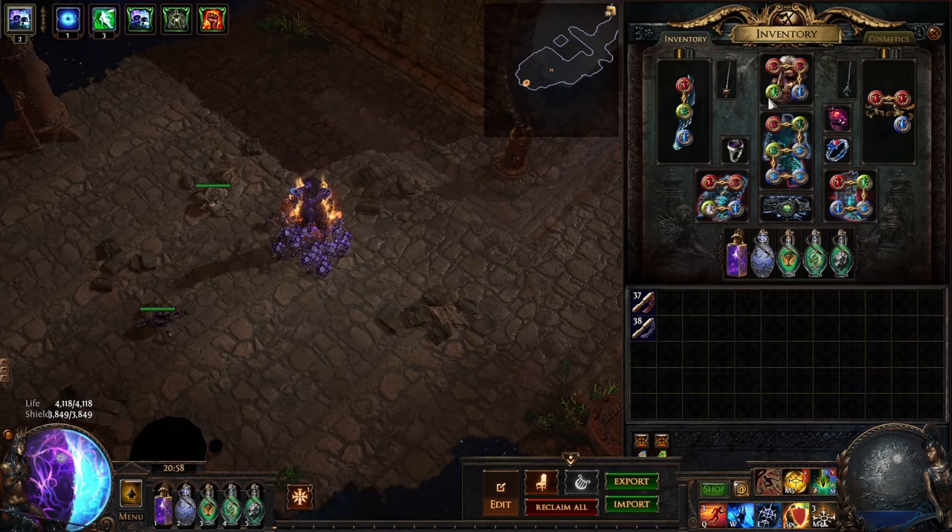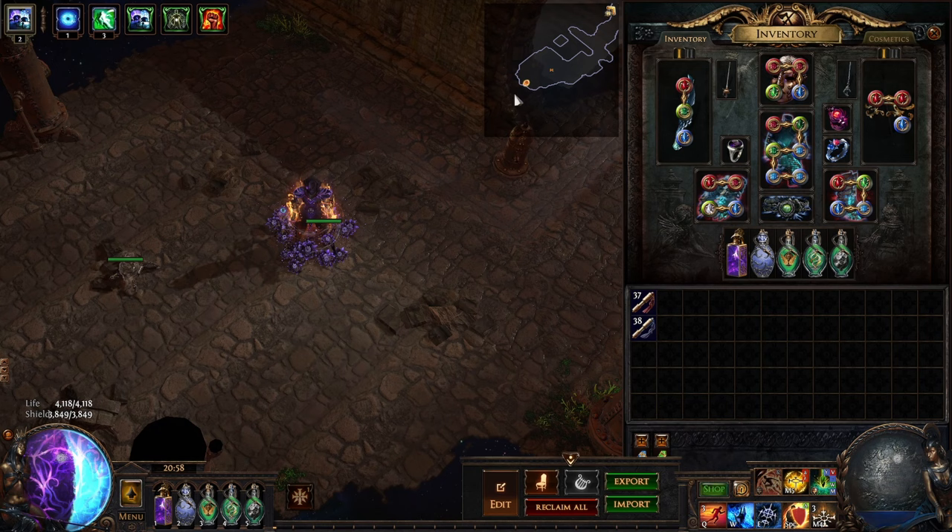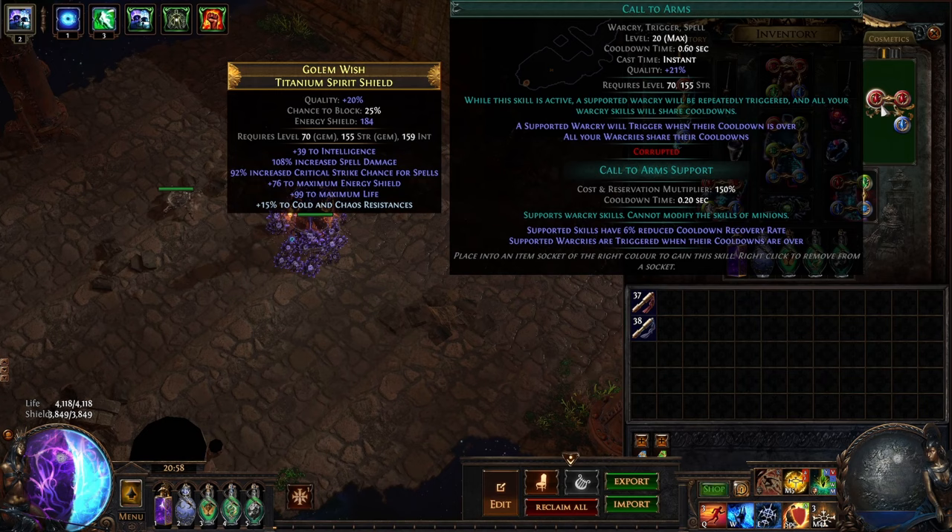For my end game build, let's go over the gems. Shield charge, faster attacks, and Assassin's mark - that's for bossing only. Divine blessing, inspiration, zealotry in the helmet. A bear trap for extra damage - boss only. Call to arms, enduring cry - pretty high uptime on enduring cry because we're trickster. Enduring cry lasts 30 seconds, so it's a great addition for a two-slot gem. Gives us some Fizz mitigation and some extra resist against exposure and curses.